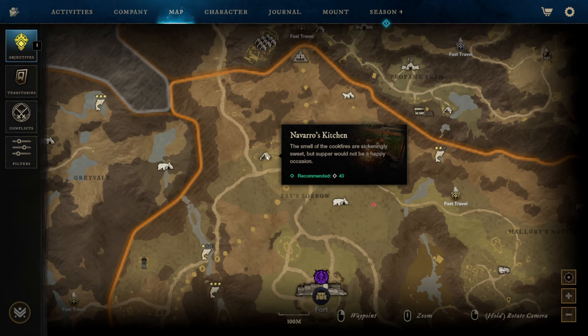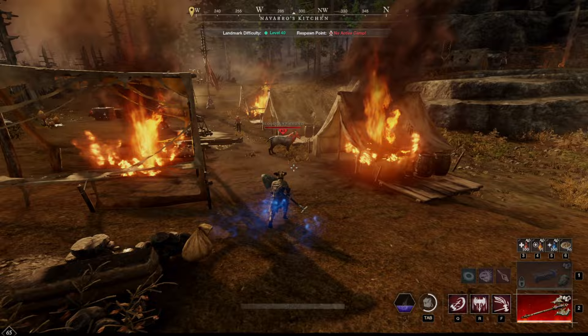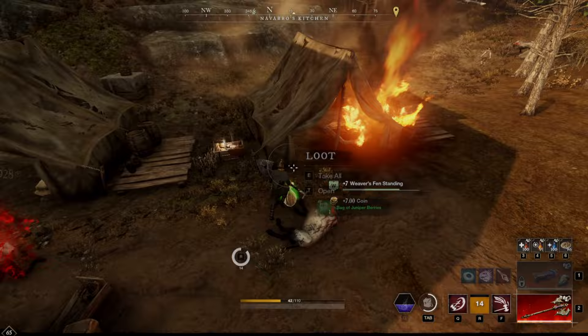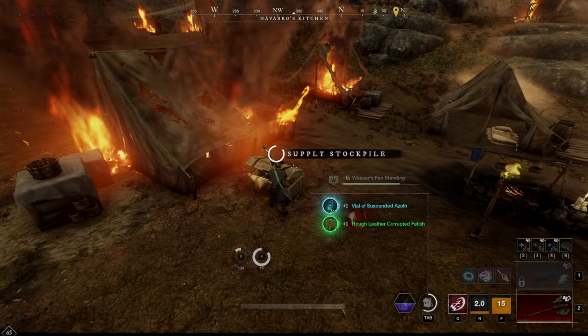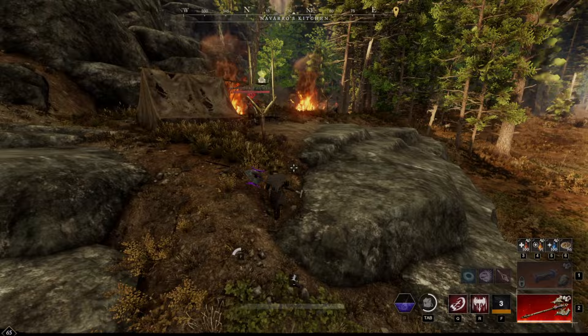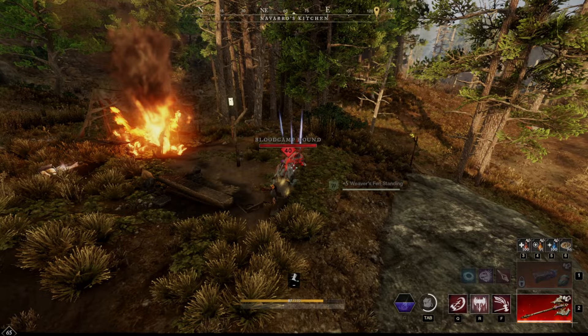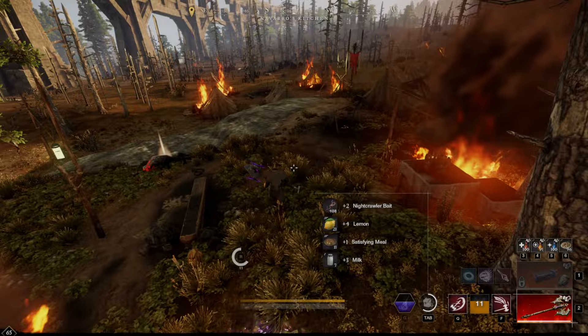We made it over to Navarro's Kitchen. Navarro's Kitchen is going to have the most provisions crates in a pretty small area, so we don't have to travel too far. If you want to hit just one spot in Weaver's Fen, this is the spot I would go to because it is so quick and easy to farm. There are also some other resources around, so look around for those to make the most out of your run. We're going to clear some of this stuff first and then start grabbing provisions. There are going to be some non-provisions loot here — some stockpiles and caches. So far we're at 21 lemons — we're doing pretty good on this run.